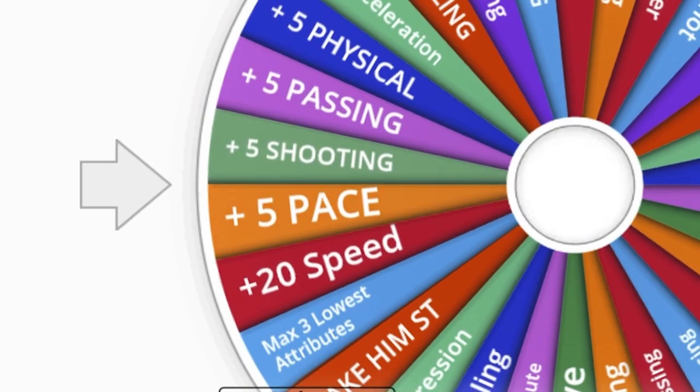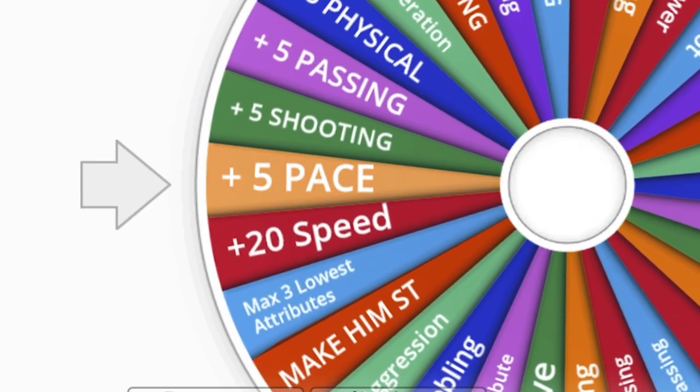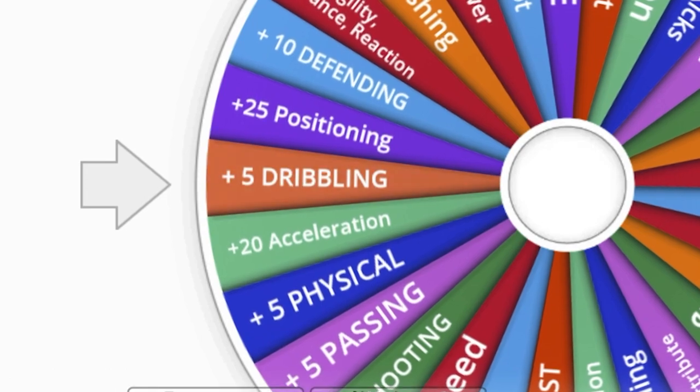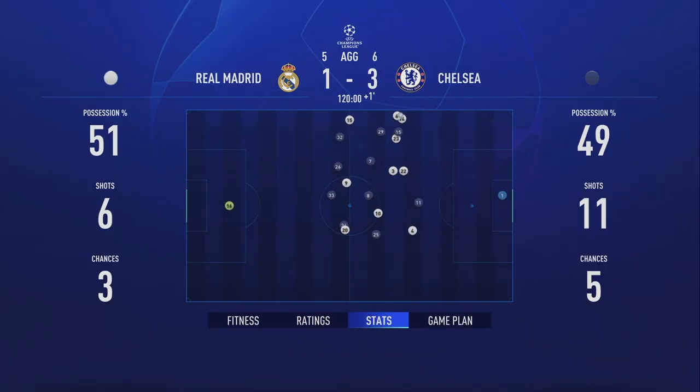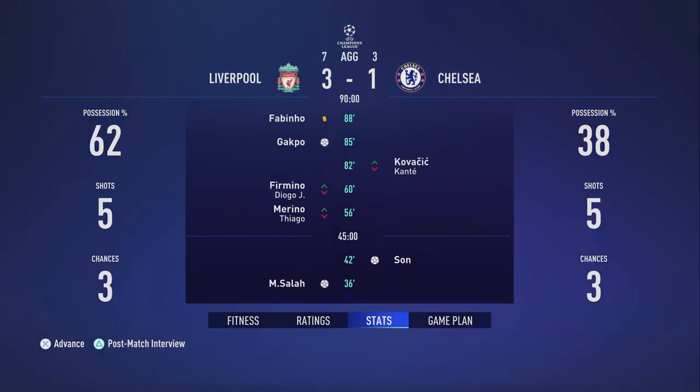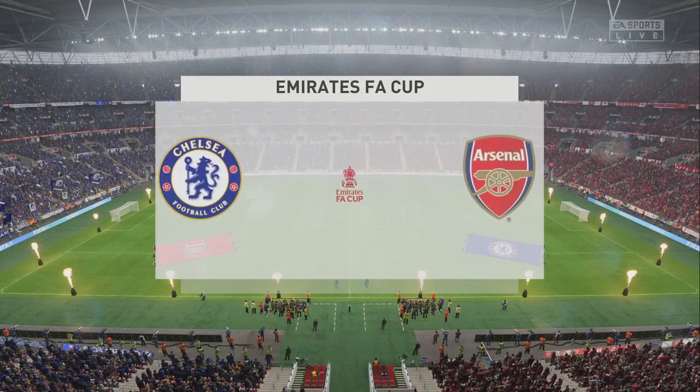Season 4 upgrade for Mykhailo Mudryk is plus five pace, and the second upgrade is plus five to all dribbling attributes — that's massive. In year four he finally got past Real Madrid with a 6-5 aggregate win. However, Chelsea lost to Liverpool 7-3 on aggregate in the quarterfinals of the Champions League.